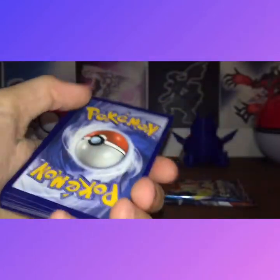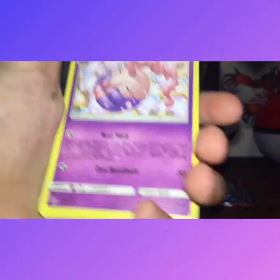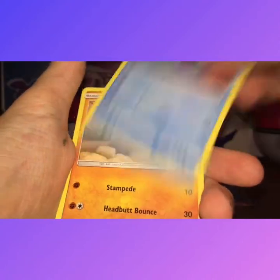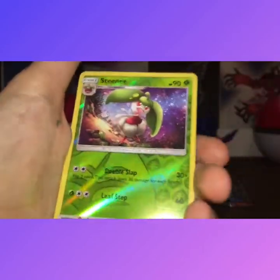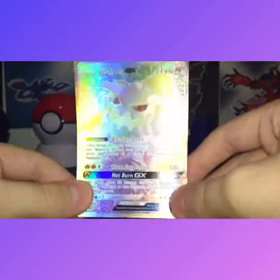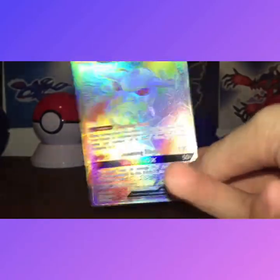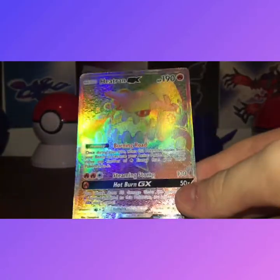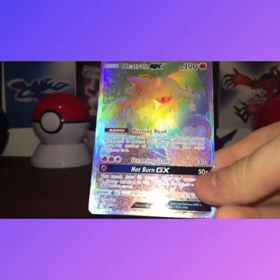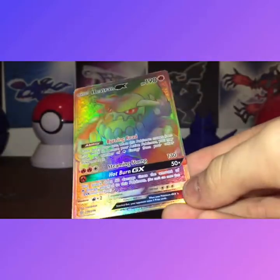Unified Minds — I once again haven't opened much of it. Fairy Energy, Sharna, Dragonair, Tortuga, Gibble, Sewaddle, Sewaddle, Fidough, Scorpai, Fletchling. Oh my god — I got a rainbow rare Heatran! Rainbow rare Heatran GX, HP 190, Burning Rose, Screaming Zombie, Hot Burn GX for 50X.